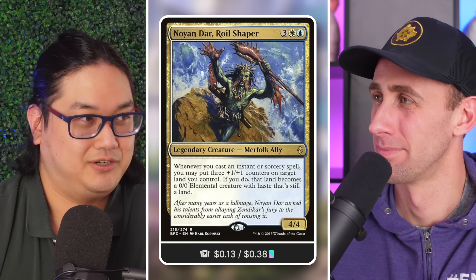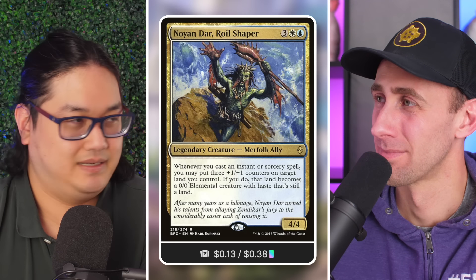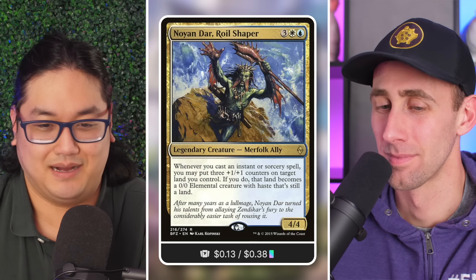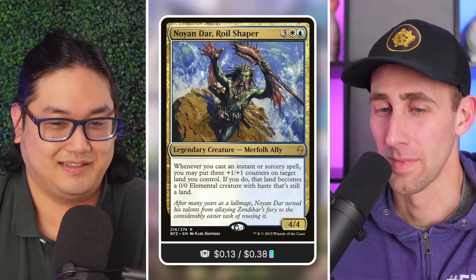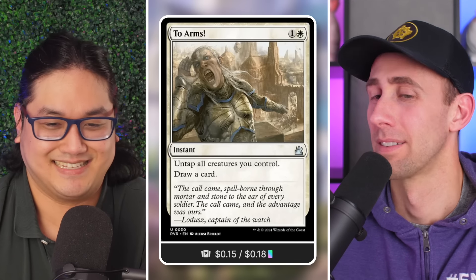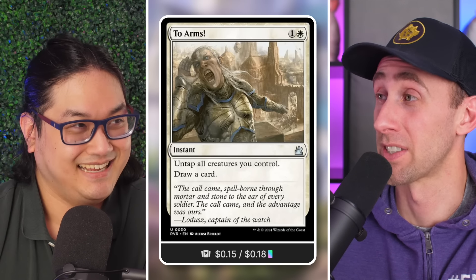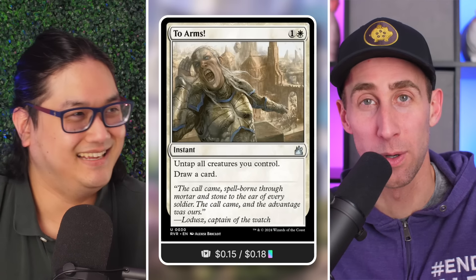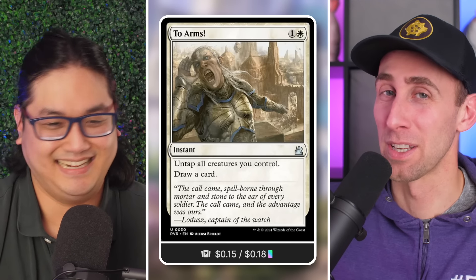There are even fun different ways of making blockers when you didn't expect them. 'To Arms!' is a really fun card in this deck — it finally got reprinted, now 15 cents, used to be a buck fifty. It's one of the very few Magic cards with an exclamation point, so you're required to yell when you cast it.